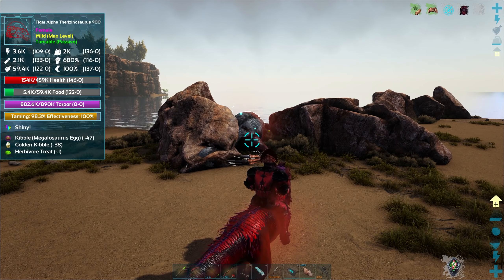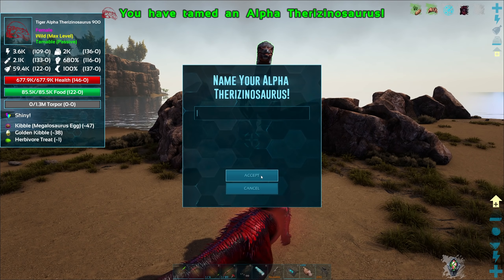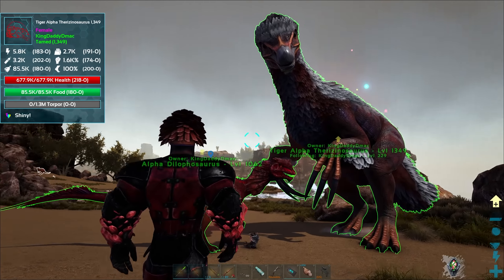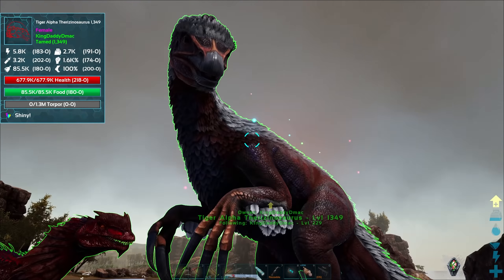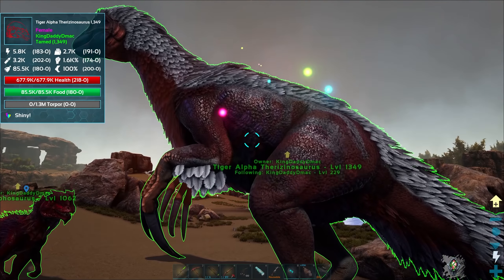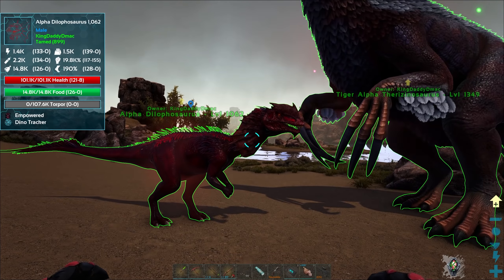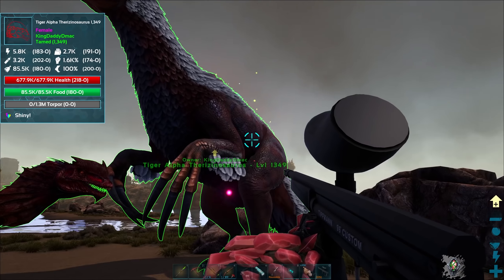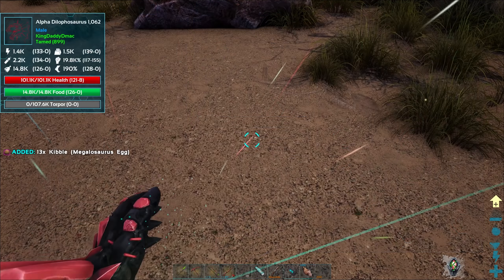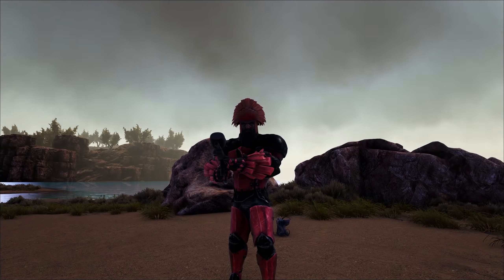It does say it's a passive tame, but we don't have any of the other types of stuff. We did it, guys! Relatively painless. I am so thrilled — that is a beauty. It still looks like an alpha even though it's a shiny. What type? It's called a tiger one, so it must have some type of stripes. It has worked out! Let's go see if we can make ourselves a saddle. What a day — and even kibble left over. Not bad, guys.